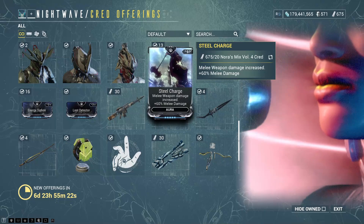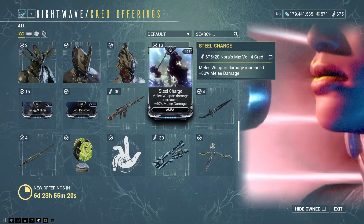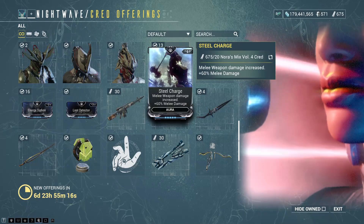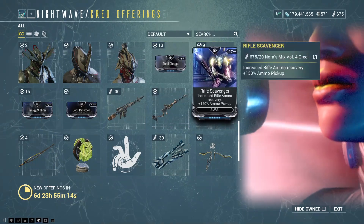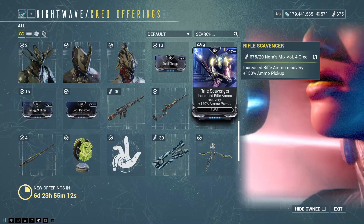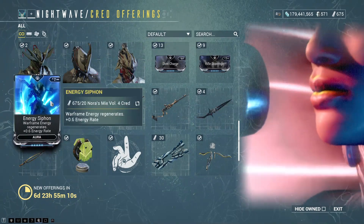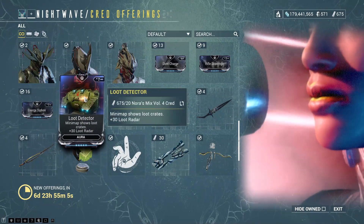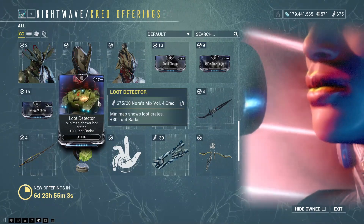Auras: there is Steel Charge — 60% melee damage. If you don't have it, always worth it. It's a 9-point mod, meaning match the polarities — it's an extra 18 mod points for your Warframe. Rifle Scavenger, Energy Siphon which regenerates energy over time at a 0.6 energy rate, and Loot Detector — plus 30 loot radar. If you haven't got Animal Instinct, it can work wonders.